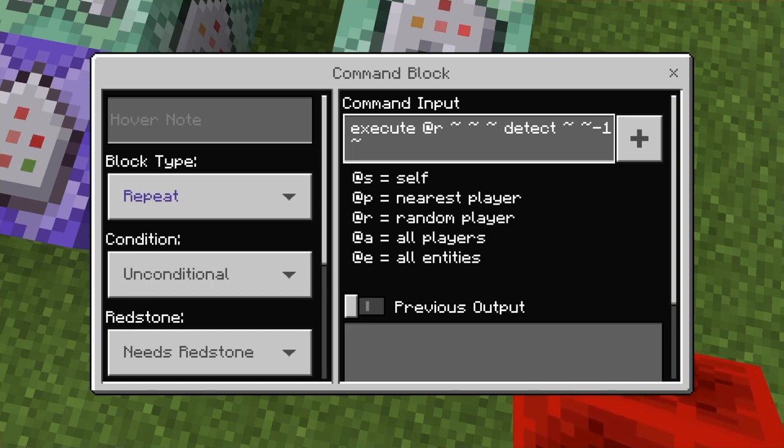You're going to type: 'execute @r three tildes detect tilde tilde minus 1 tilde' and then your first block. So my first block is a grass block. You're going to type 'grass minus 1' - unless you want to use concrete or something with another color variant, like blue concrete and yellow concrete, in which case you'd type the item number ID instead of minus 1.